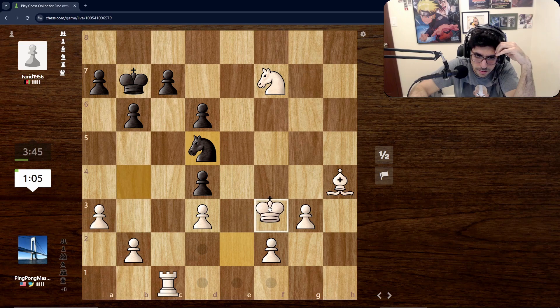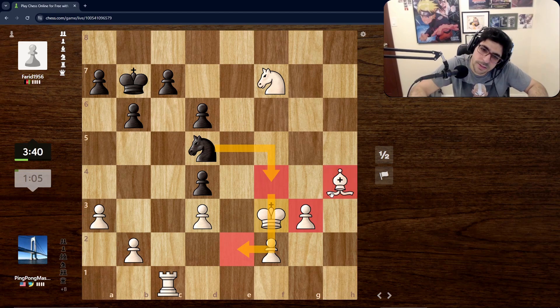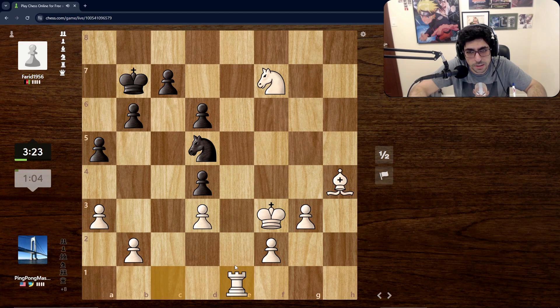If I move that pawn forward he could come in and check me, and it also takes away protection of my bishop. We're just gonna be very simple with our moves — low on time equals being simple. He has no way of coming into the position with his knight right now. We can just get rid of our rook. Now we're gonna push the pawn.